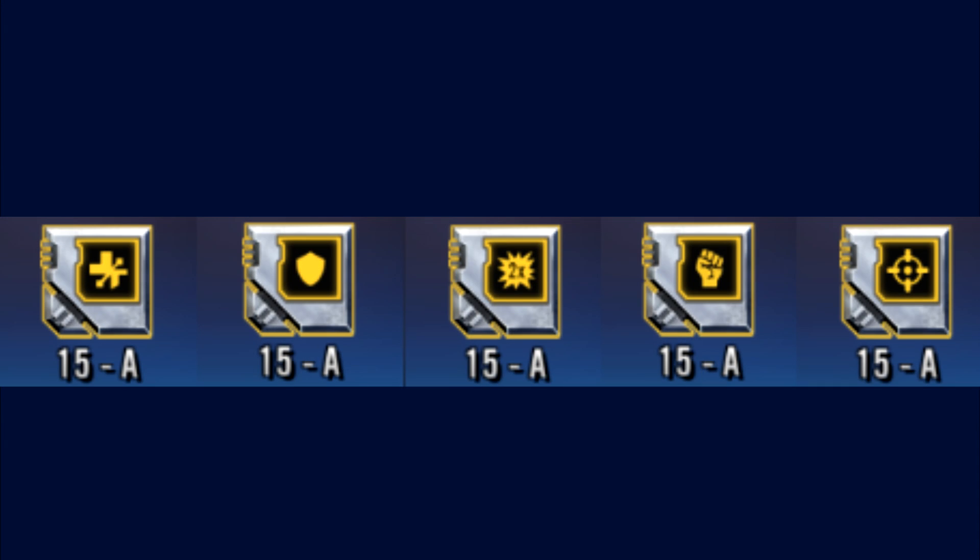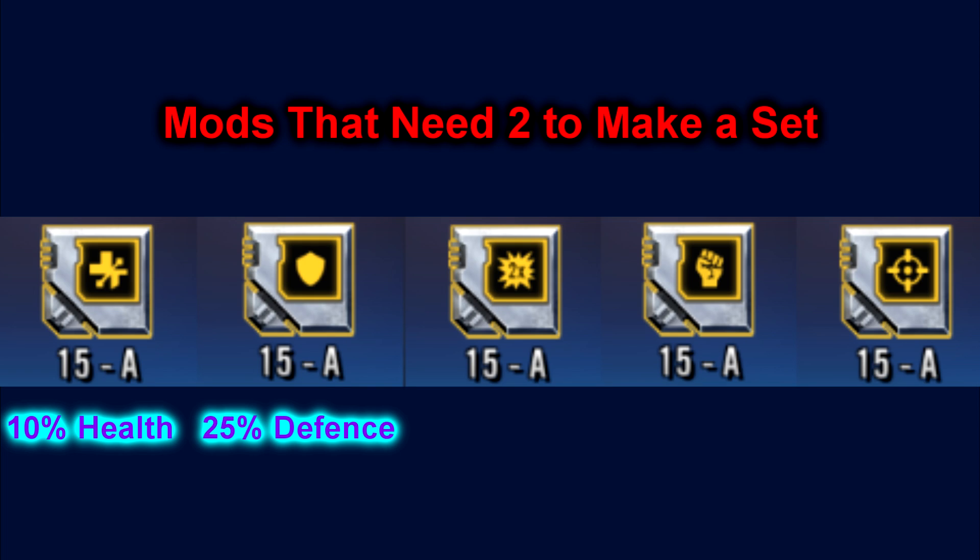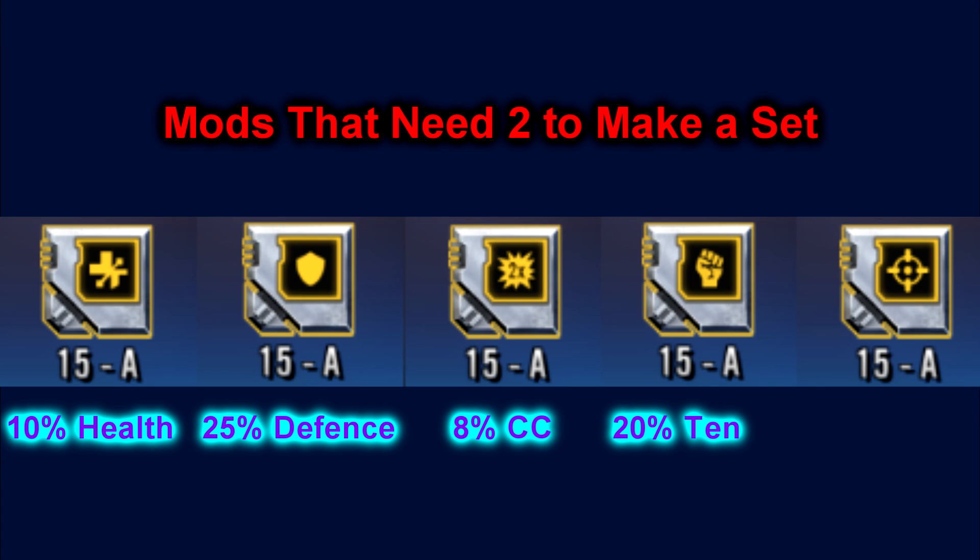Each mod belongs to a set, and combining either 2 or 4 of the same mod set on a character will offer a stat boost. The 2-piece sets are: health, which gives a 10% boost per set; defense, which gives a 25% boost; critical chance, which gives an 8% boost; tenacity, which gives a 20% boost; and potency, which gives a 15% boost. You should really utilize these to give your characters as much boost as possible. These sets do stack — for example, 6 health mods would give 3 health set bonuses, a total of 30% health from sets alone.